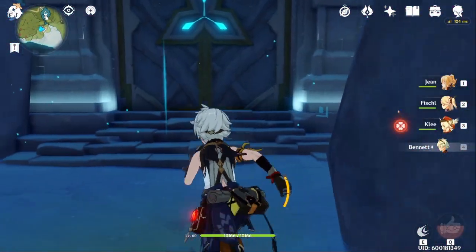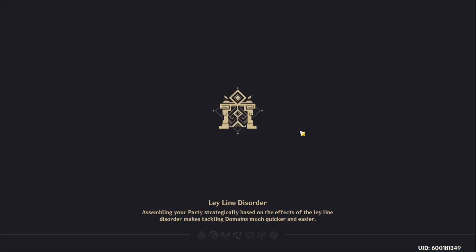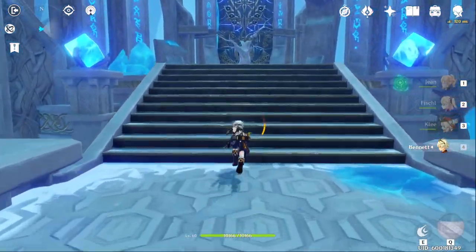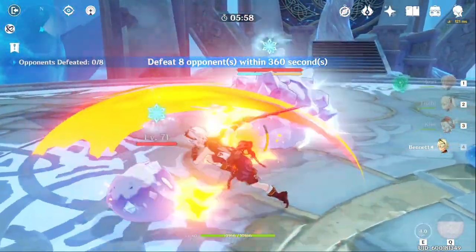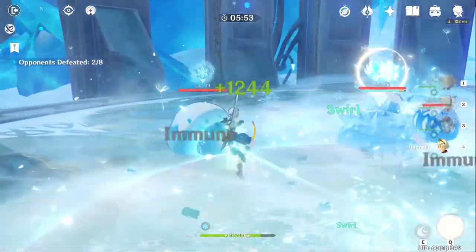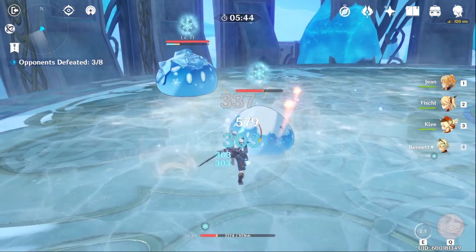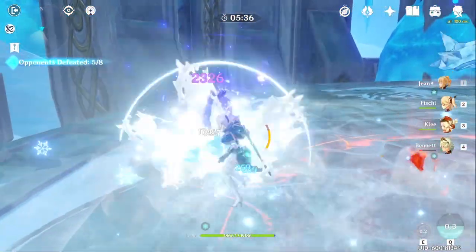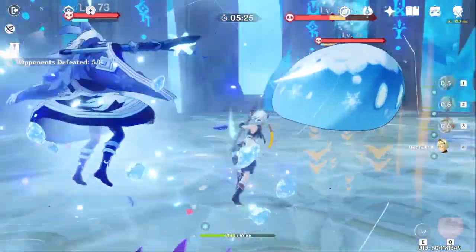I'm going to show you guys now the proper way — or how I feel is the proper way — to use Bennett. We're just going to go into this domain really quick. What you want to do is start out with Bennett and use your E, because that's how you draw in energy from enemies. You'll use your E, switch to whatever character you want, and make sure you're back on Bennett to use his E again by the time the cooldown is done.